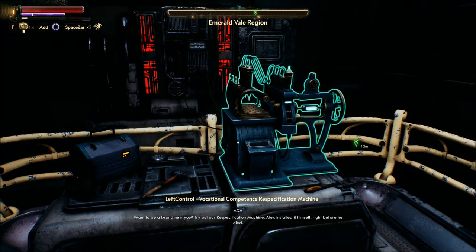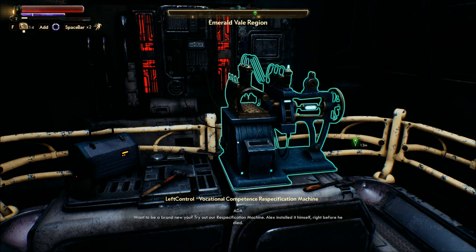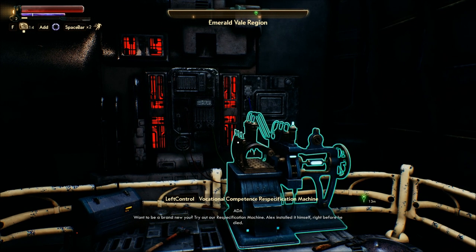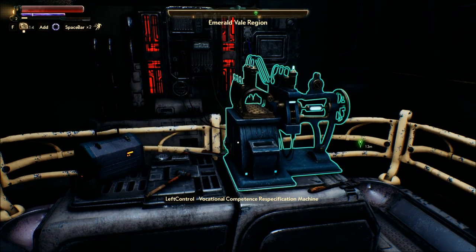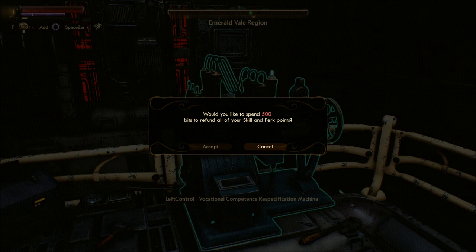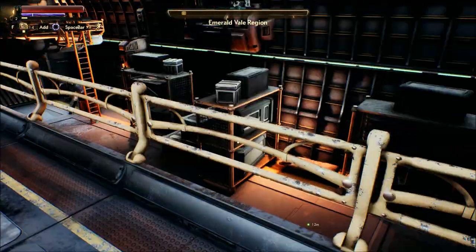Want to be a brand new you? Try out our re-specification machine. Alex installed it himself, right before he died. You can change around your skills or something? Choosing to re-spec refunds all your spent skill and perk points, then you can spend them in a different way. The price to re-spec will increase each time you use the machine. Spend 500 bits to refund all your skill and perk points. Nope, good on that for now.